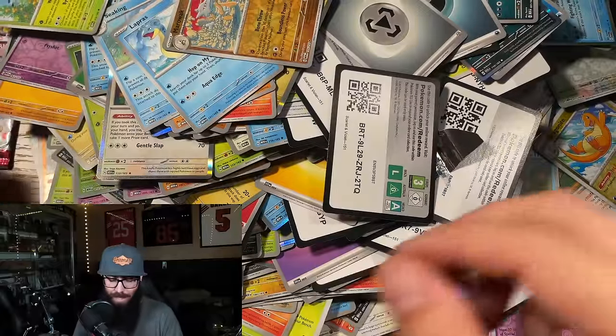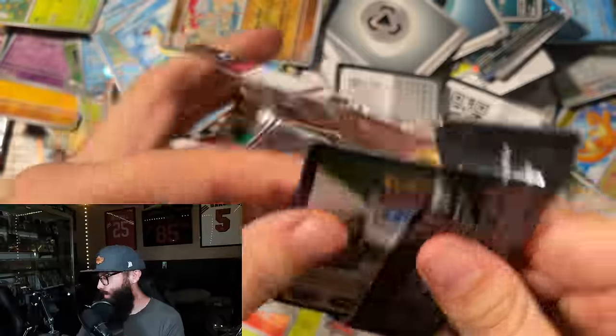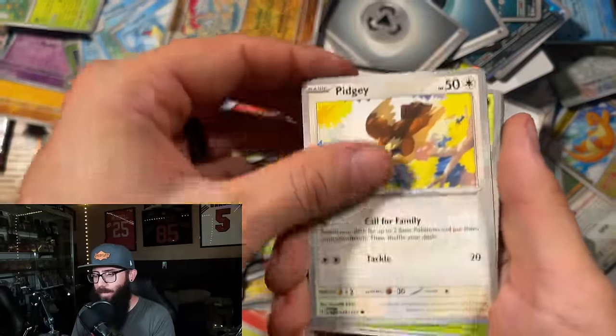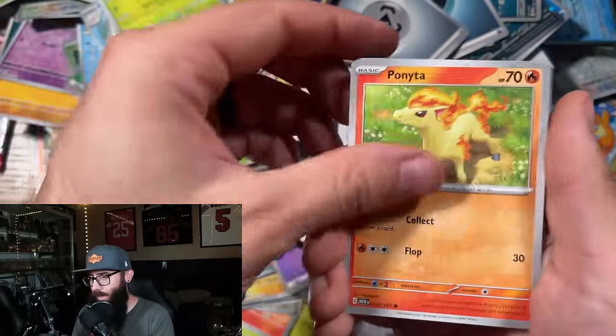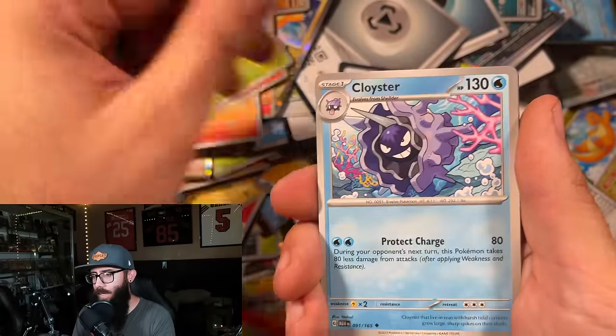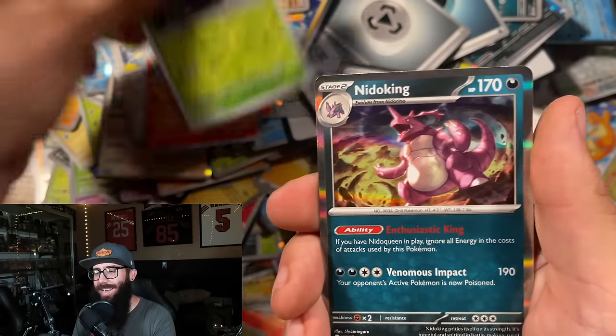All right, two packs left. Zapdos or Blastoise would be nuts — let's see if we can pull something off here. Pidgey, Metapod, Ponyta, Poliwag, Charmeleon, Parasect, Cloyster, Erika, Beedrill, Nidoking. All right, last pack.